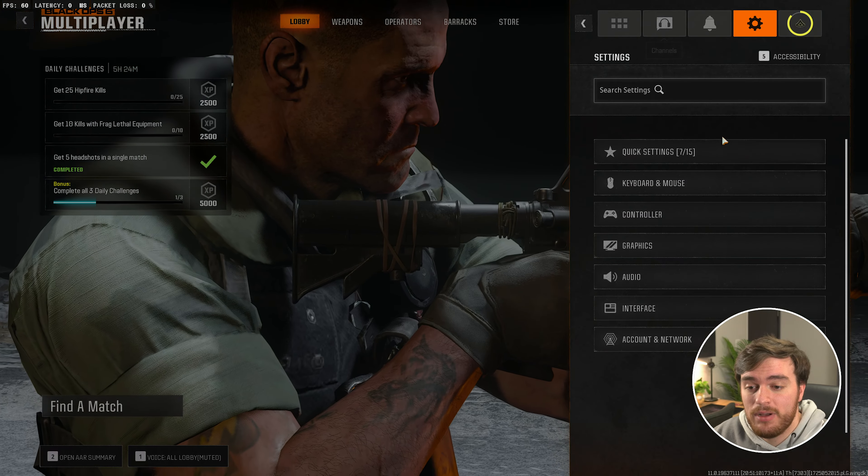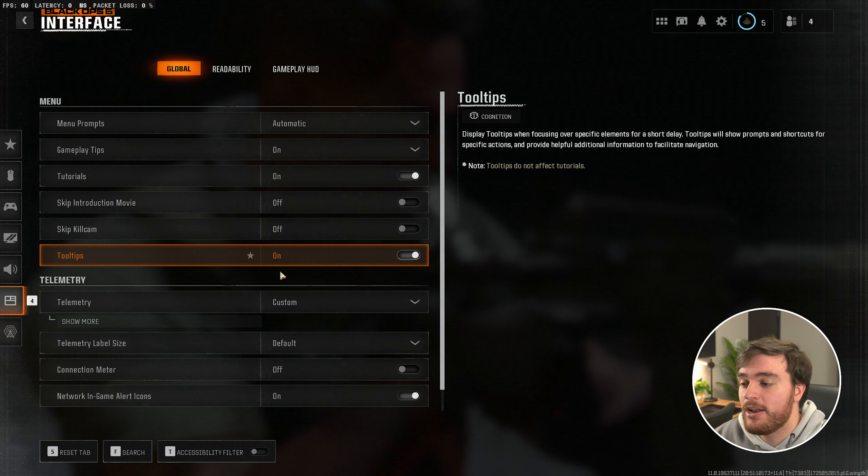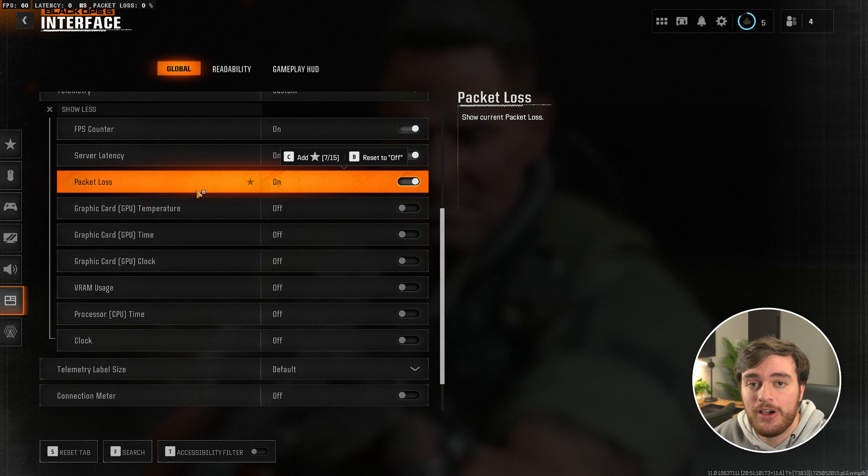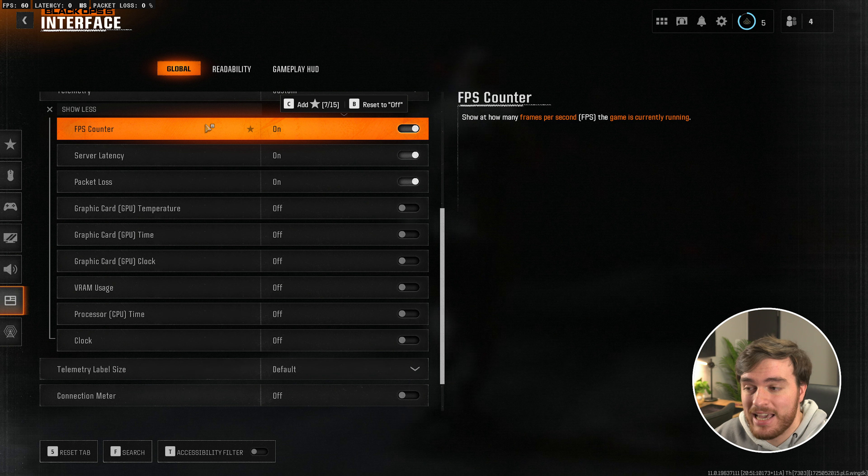Head into your options at the very top, followed by interface, and make sure that over here under telemetry you have FPS counter, server latency, and packet loss all turned on to see what kind of FPS you're getting in-game.